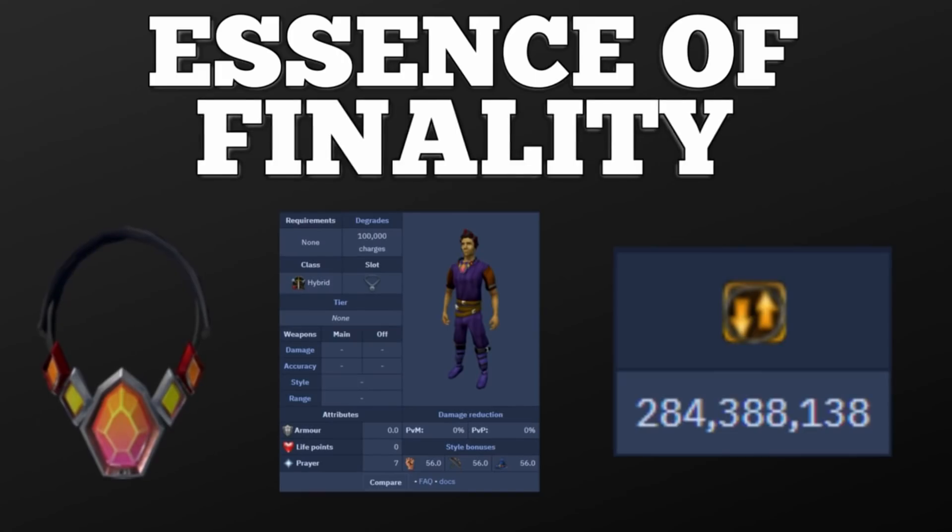The first upgrade we're going to be talking about is the Essence of Finality amulet. The Essence of Finality is a degradable amulet made by combining an alchemical hydrix with an amulet of souls and a reaper necklace. This necklace provides a plus 56 damage bonus in all styles, making it a hybrid best-in-slot amulet. The amulet is currently going for around 280 million GP, which is a decent chunk of change. However, this upgrade will benefit you no matter what style you use and is a huge step into higher level PVM.